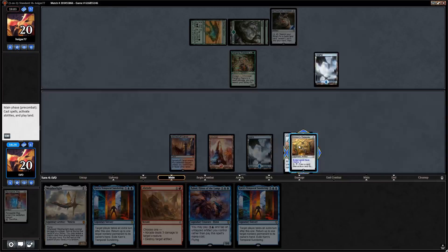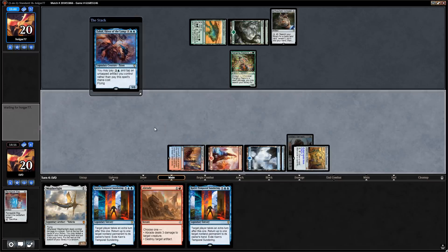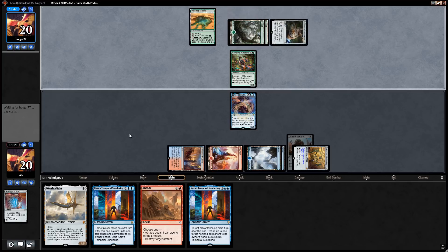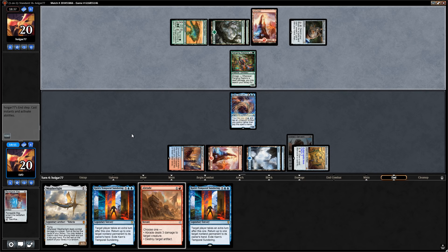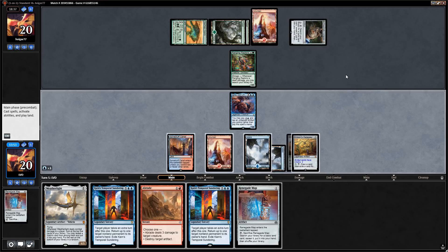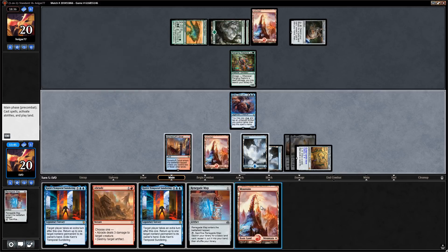Opponent gets the Compass for a turn but that probably doesn't matter. Ranging Raptors — that's fine. Sacrifice Renegade Map, get a land, and play Zahid for four mana — they can't Abrade that. If we can just get to six mana for Temporal Sundering we should be able to close out the game. Opponent gets a Mountain, does not attack with the Raptors. Renegade Map isn't bad — let's get to six mana quickly, play the Renegade Map and use gateway to draw a card.